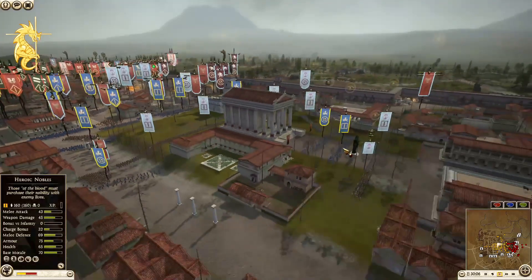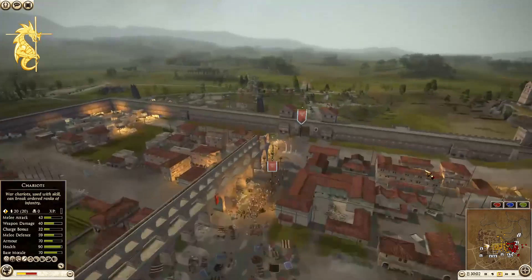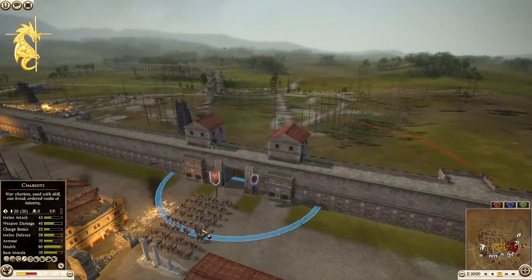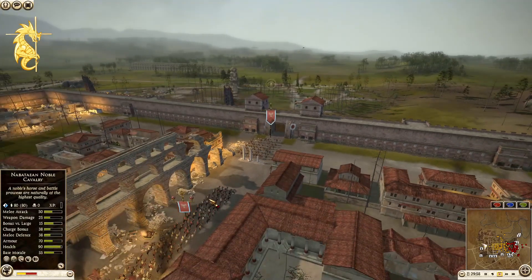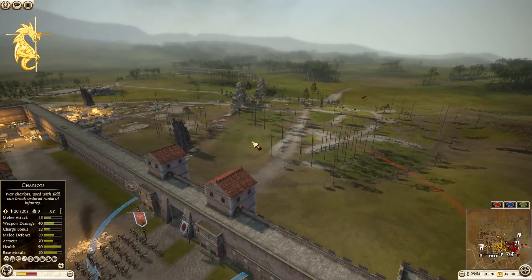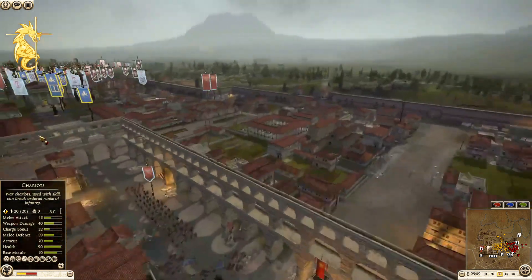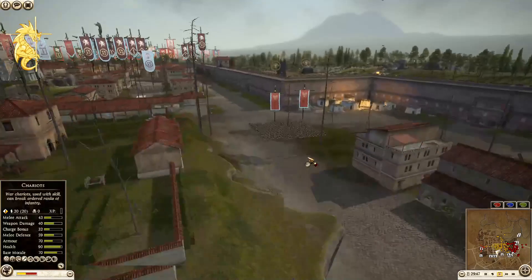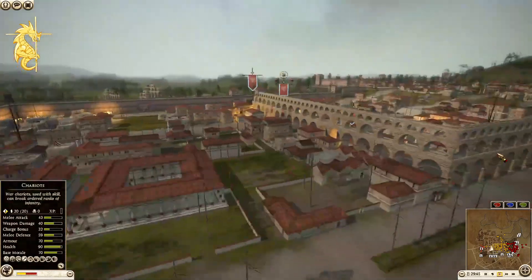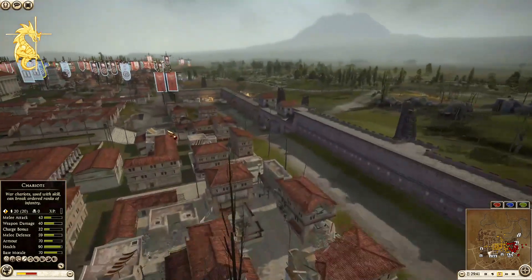Iceni has a chariot general. Nabatia has cavalry over here — camel spearmen and Nabatean noble cav. I wonder if they're going to go out at all or just wait and see, because the attackers put a tower over here — so I wonder if they're trying to be sneaky.